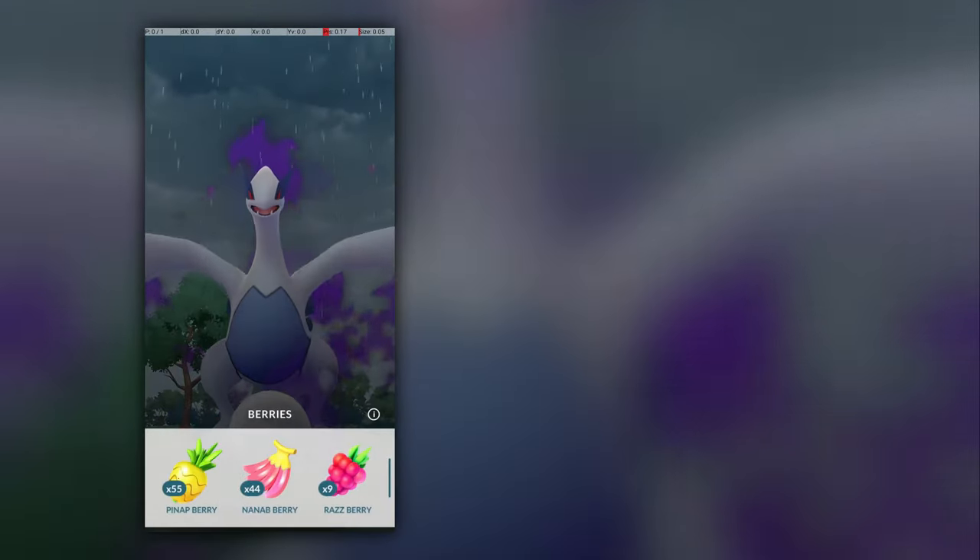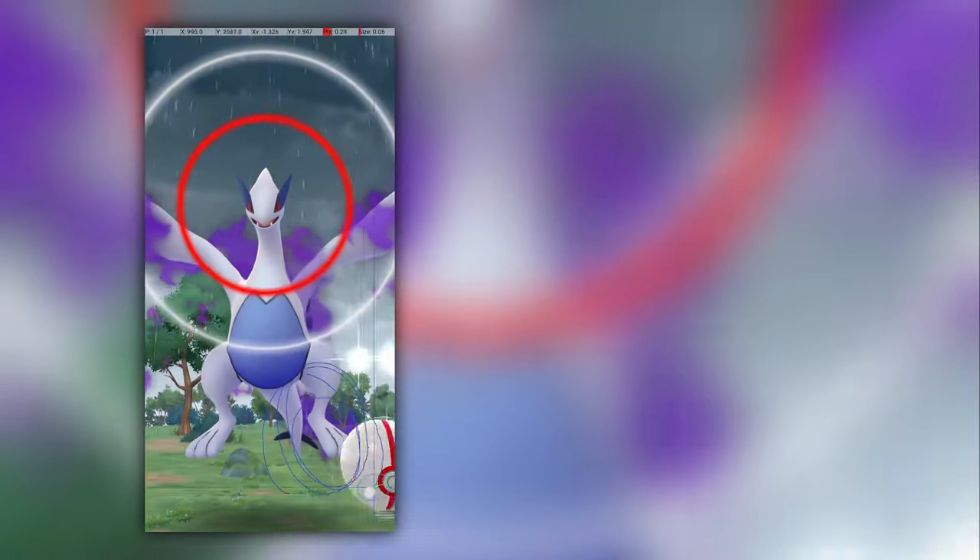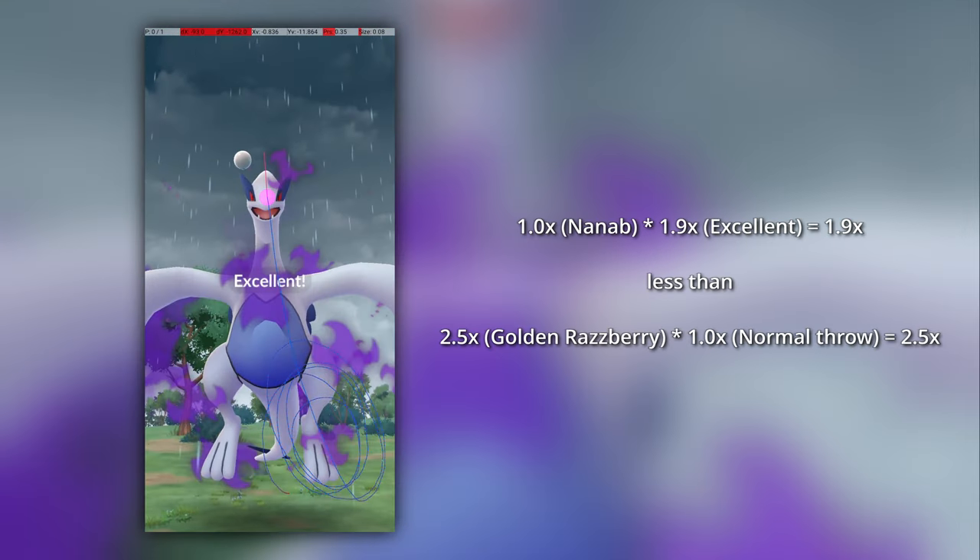We know this because in its normal position, locked by a Nanab berry, the Lugia excellent throw is actually very straightforward. But I should emphasize that you should not attempt to catch Lugia with Nanab berries, because a Nanab plus an excellent throw actually has a lower catch rate than a Golden Raspberry plus a normal throw.